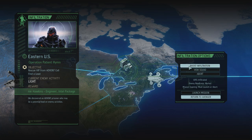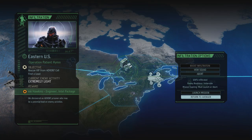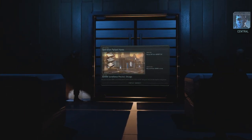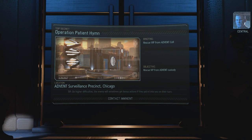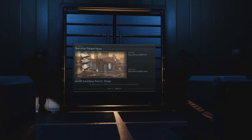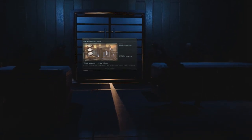We're about to have this Extract VIP mission pop — and we'll boost on that. 69% infiltrated, just how I like it. So we've got Jenny Hawkins and an intel package. Let's boost that infiltration up to 106% — that's what I like to see. Now we've got an extremely light amount of enemy activity. If what we've been fighting so far is extremely light, I do not want to see moderate. So let's launch this mission — Operation Patient Him. Let's try and bust Jamie Hawkins out of the Advent Cell and get out of there as quick as we can. These missions are always quite challenging, so we'll see how we go. Until next time, have a good one.